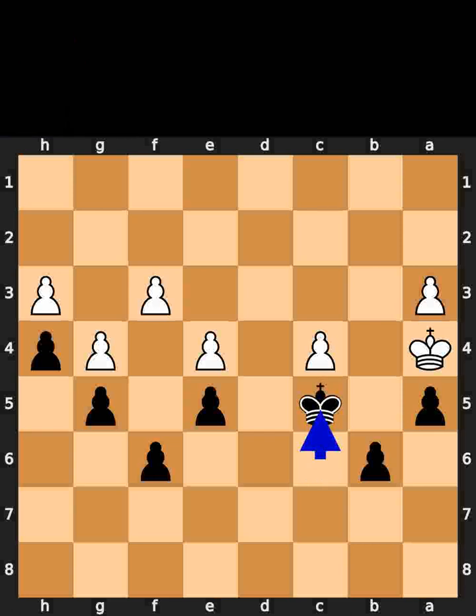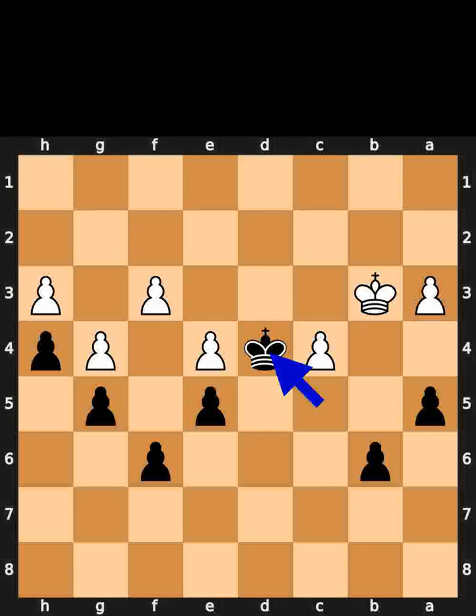Black takes the pawn on c5 using the king. White plays king to b3. Black plays king to d4. White plays king to b4. If you enjoyed this video, please like and subscribe.